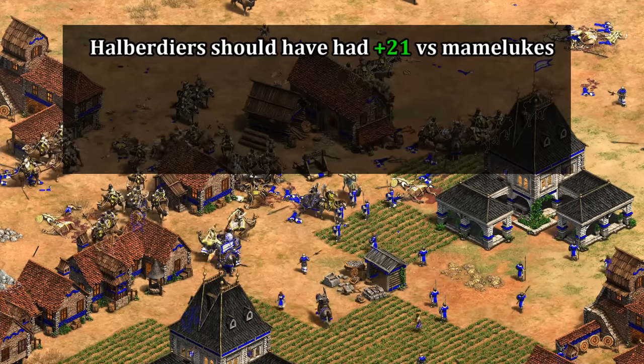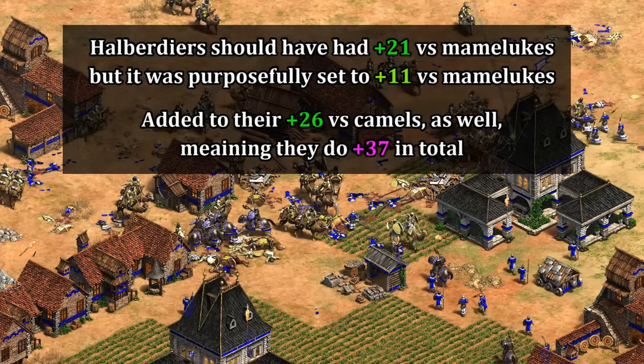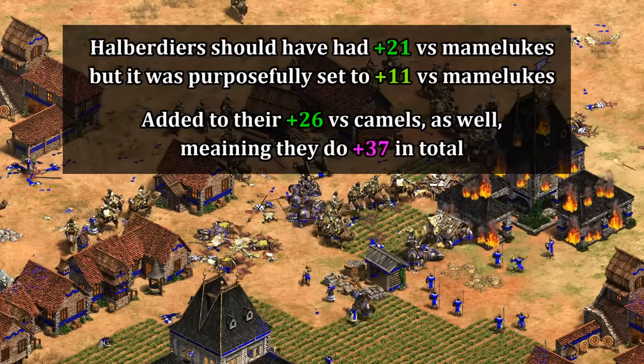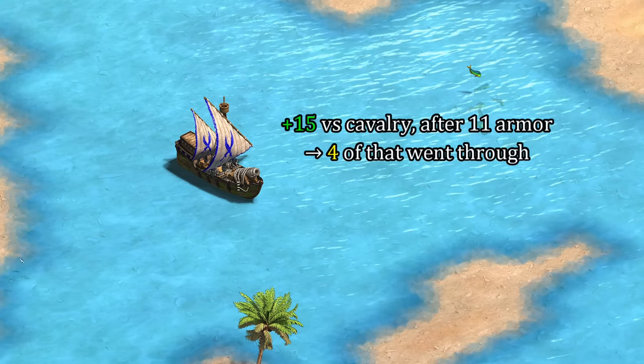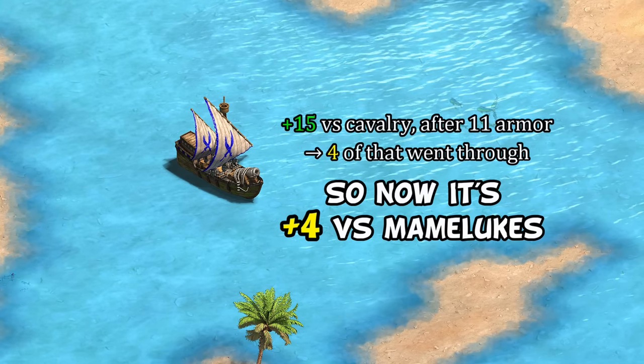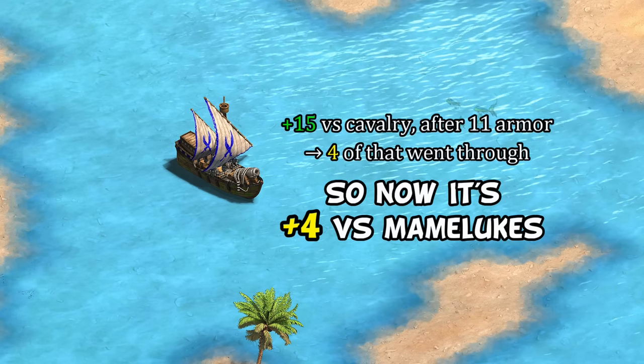Pikemen and heavy camels had a similar thing done, though the halberdier specifically has had its bonus damage brought down a bit, because it was pretty punishing — considering this is all on top of its regular anti-camel damage. Even the cannon galleon's plus four now makes perfect sense: as we've already seen, they deal plus 15 against cavalry, meaning they were previously having four extra damage go through to the Mamelukes.